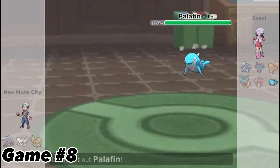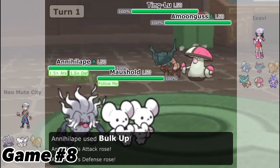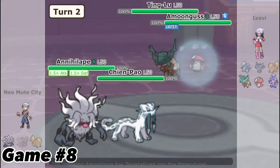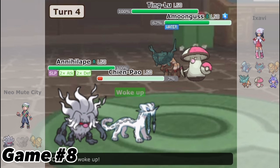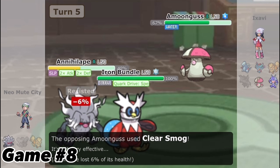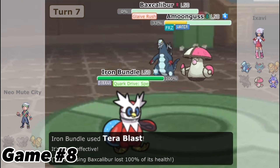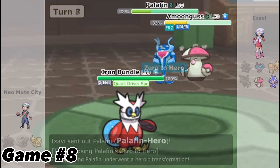Game 8, I fight a team I see way too often. I don't want Annihilape to get hit by Fissures so I Bulk Up and try to Rage Fist my way through this team, but instead Murkrow gets Fissured. I use Chien-Pao to try to take out Amoonguss but it ends up sweeping both of my Pokemon due to Spore. Unfortunately I am unlucky with sleep turns and Amoonguss has Clear Smog so there go my stat boosts. With Bundle I am able to freeze Amoonguss and take out Baxcalibur, but because I am Terastallized I am neutral to Palafin's Wave Crash and I lose the game from there.